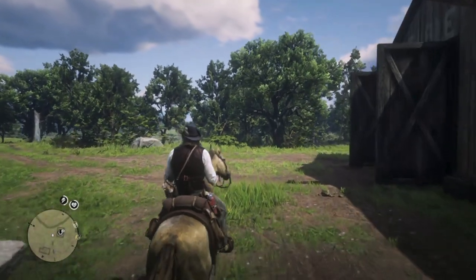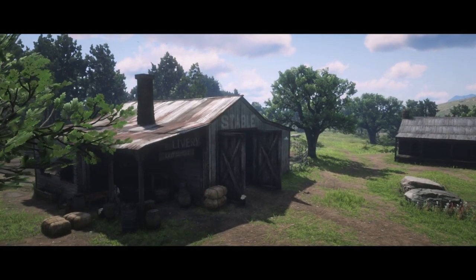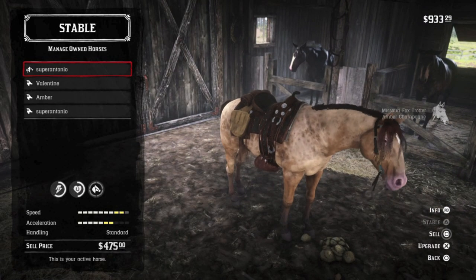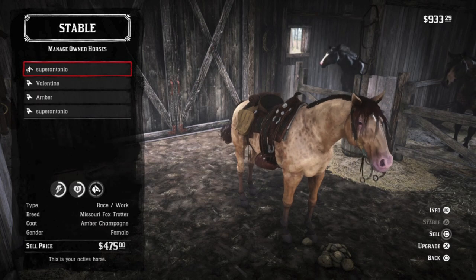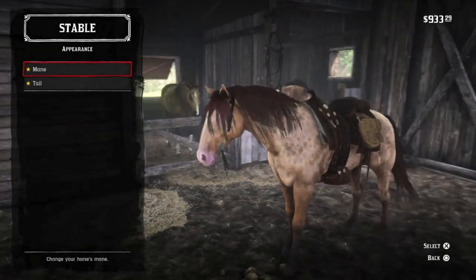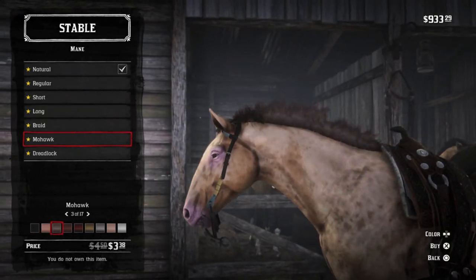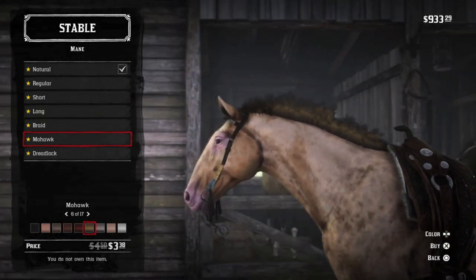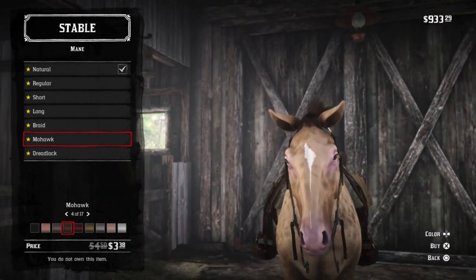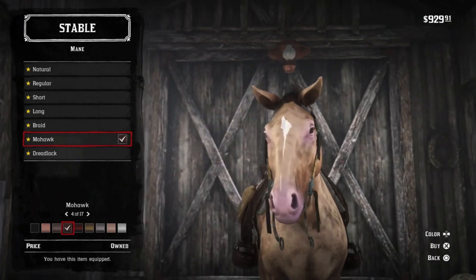Over here at Scarlet Meadows we unlock the Amber Champagne Missouri Foxtrotter in Chapter 4 — arguably the best horse in story mode, and certainly a fan favorite. Missouri Foxtrotters have a great balance between bravery, strength, and speed, in addition to the height and size I prefer for Arthur, and also a very elegant and streamlined physique. At level 4, the Amber Champagne Missouri Foxtrotter comes in at 8 health and 9 stamina, and that Amber Champagne coat is beautiful. If you like a lighter Palomino shade in a horse, this is one of the greatest — certainly the prettiest horse at the Scarlet Meadows Stable, and a great incentive to get to Chapter 4.